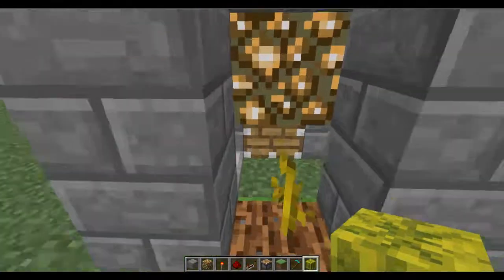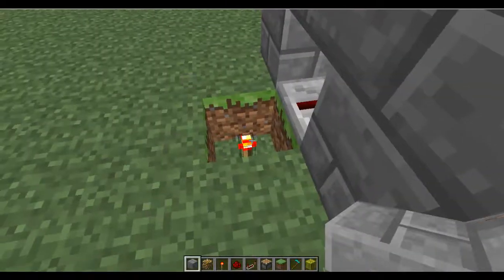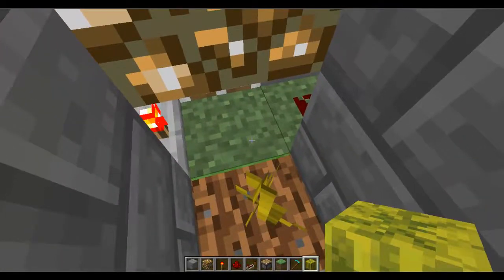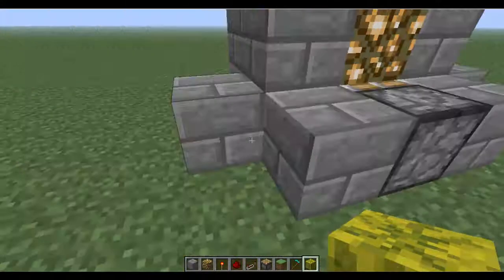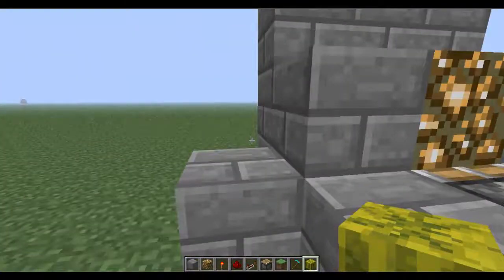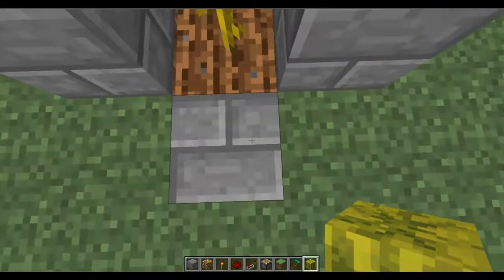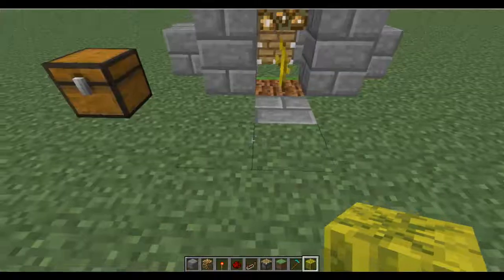I'm going to explain this real quick. That repeater is powered by this redstone torch, which is powering the block, which is powering the repeater. Then the repeater will be powered by this watermelon or pumpkin that spawns. It will then power this redstone, and proceed to power this block right here, which will then power the piston, which will destroy the watermelon, which will stop the current. And there you go.